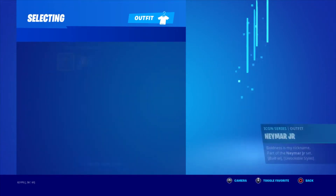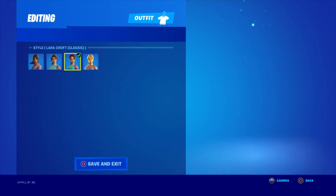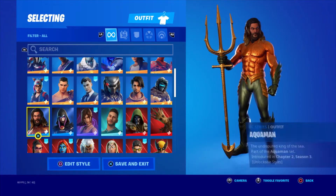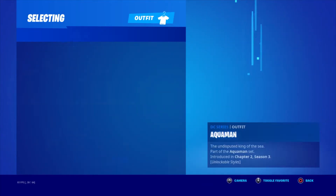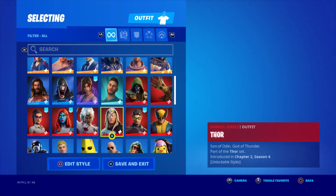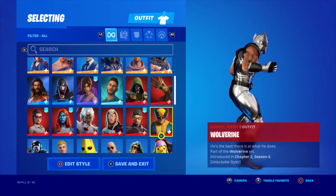Neymar is this season's secret skin — going to get the exhibition skin though. Lara Croft — got the gold version today and all the other versions. Rebirth Raven — just got this today. Aquaman — chapter 2 season 3 secret skin, did not get the second style, sad. This one looks actually quite good.